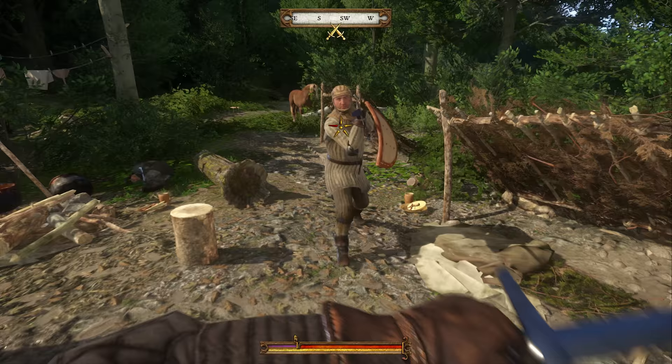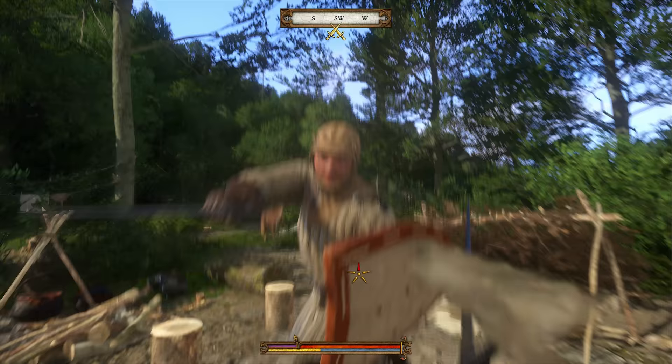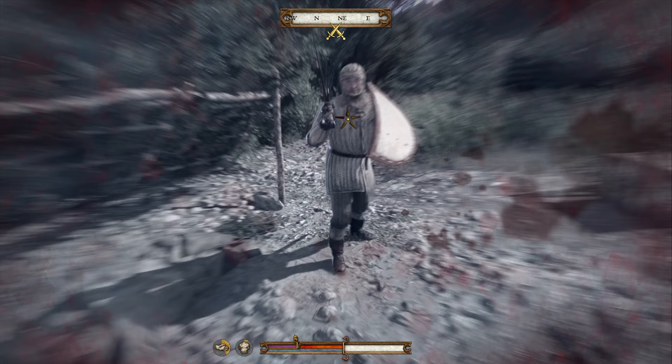There are six strike zones in combat — five around the sides and one in the middle. You can slash or stab. At a higher level, you can also chain attacks into combinations based on authentic 15th century sword fighting techniques. Sometimes, defense is the best form of attack. Both strikes and blocks drain stamina, so it's wise to dodge blows.